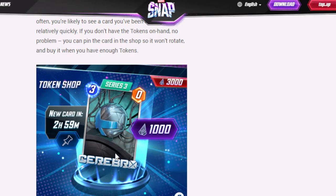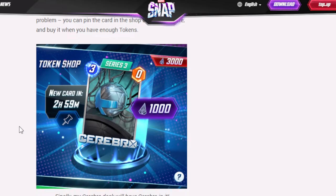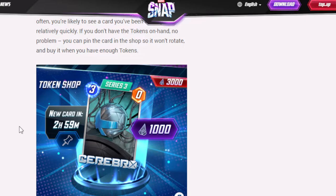If you don't have the tokens on hand, no problem — you can pin the card in the shop so it won't rotate, and buy it when you have enough tokens. You can see here Cerebro for 1,000 tokens. Finally, my Cerebro deck will have Cerebro in it.